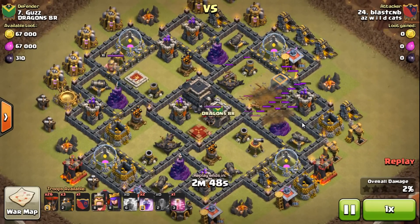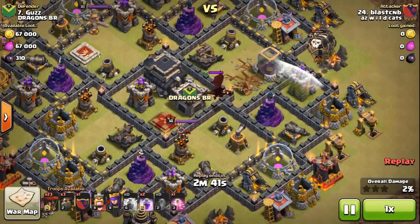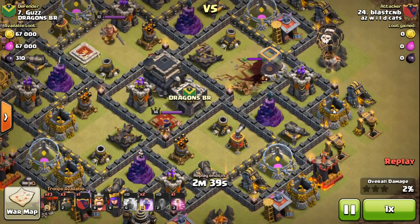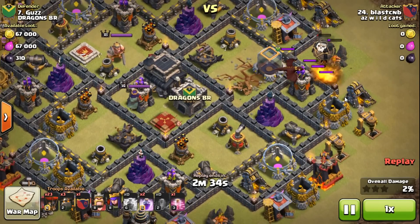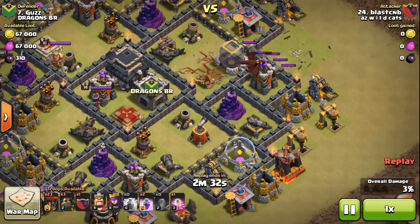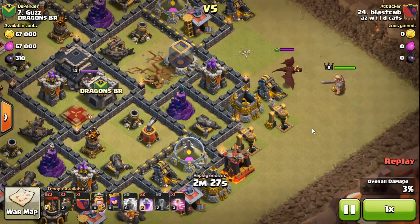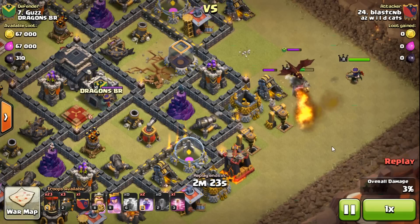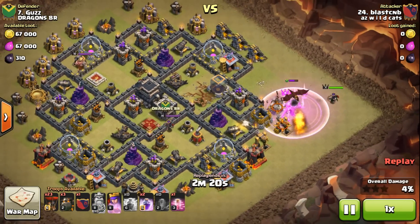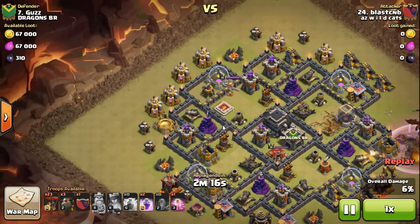I feel like using my maxed hero account for goho would be a waste, so I come in with three loons because I know I'm going to be pushing into that blower. I don't even get that archer tower down — kind of a waste, should have just brought one. Not a big deal though. I throw my king, throw my queen, let it aggro, hit my queen power, hit my king power, and the drag's gone.